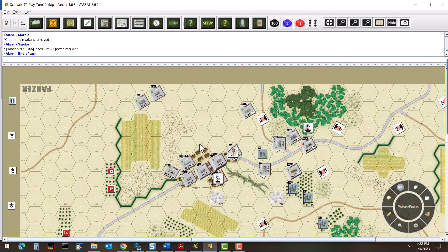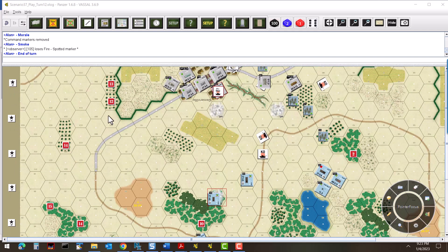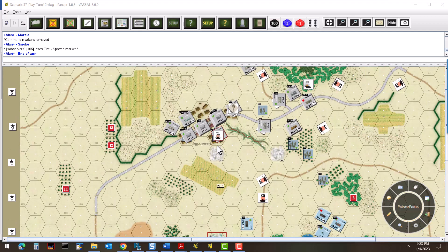My strategy is going to be twofold: try to open up this angle to the north by pushing through and discovering what these hidden units are here and here, as well as pushing down the road to get through. This could be tough because we have French tanks flanking us with good angles on us coming forward. The playthrough is going well — we're at about our halfway point with turn 12. It's 23 turns but variable at the end.